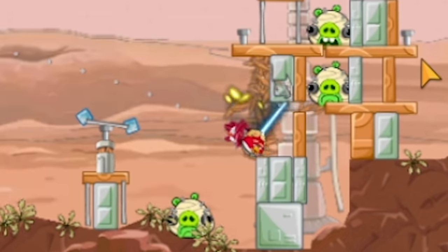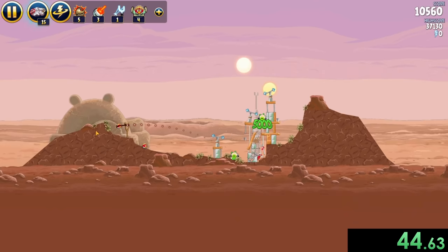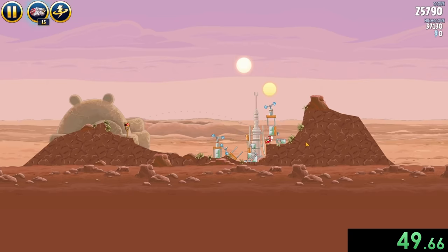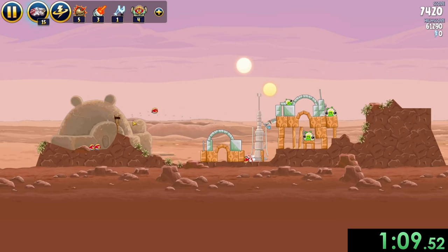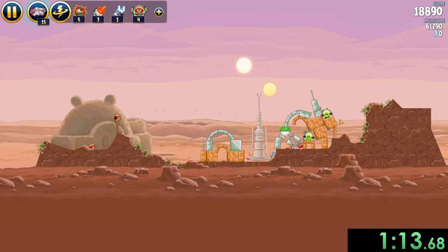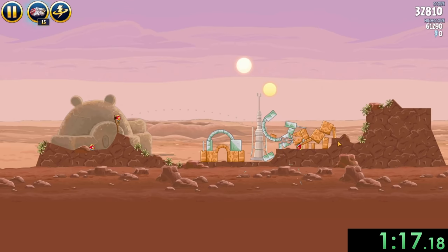The red bird, as you can see right now, has a lightsaber, which is going to be very helpful. As we go on, we'll get some more abilities and some more birds. For right now, all we have is red, so we're just going to use him to the best of our abilities. We can go right there, explode that TNT — it didn't exactly work how we wanted it to, so we can collapse that and all of this stuff is going to fall down.